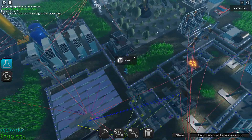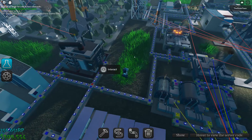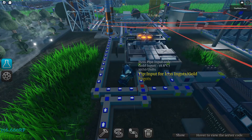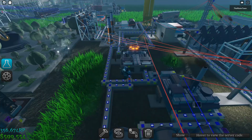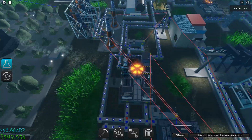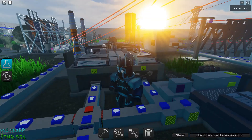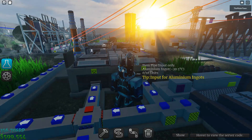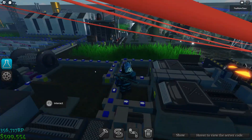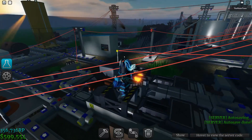Now for the little bit more complicated stuff. Once you have that, you're going to use the alloyer, which is a new machine. You can make purple gold — to make purple gold you're going to need aluminum ingots, which we just made, and gold ingots, which we just made. You mix them up to get purple gold.